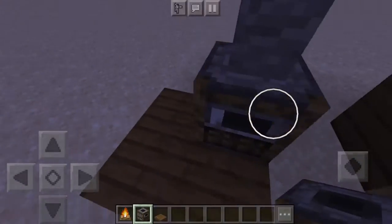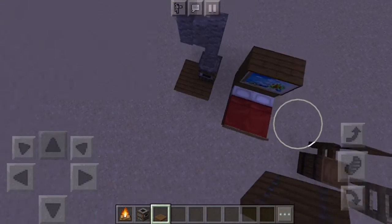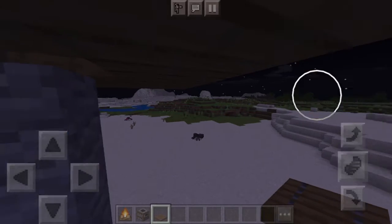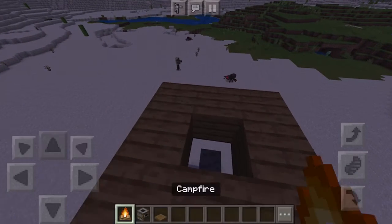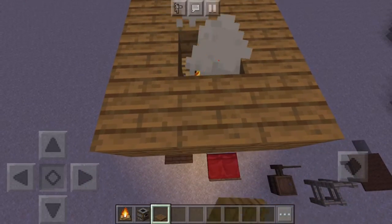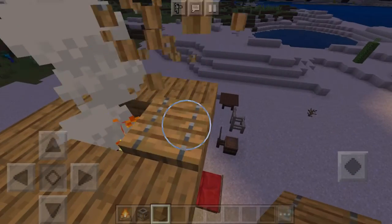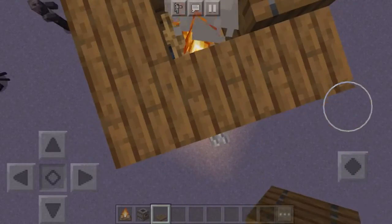Place down the smoker first, then go up onto your roof. You can also create a little connecting chimney section, but you don't have to if it takes up too much room — you can just have an invisible chimney. Then place down the campfire and you can already see the smoke starting to rise up. Then you want to crouch and place blocks up, making sure you're always touching them otherwise they won't place.